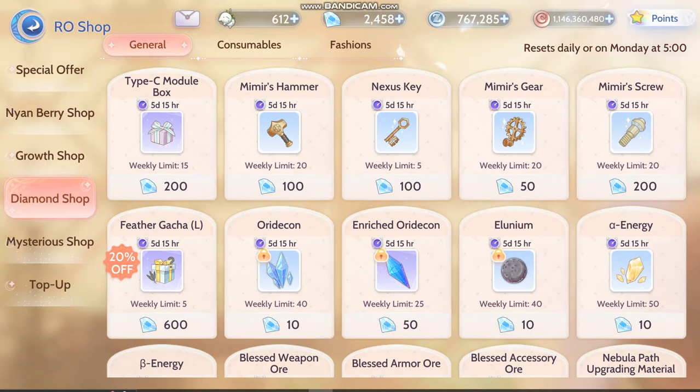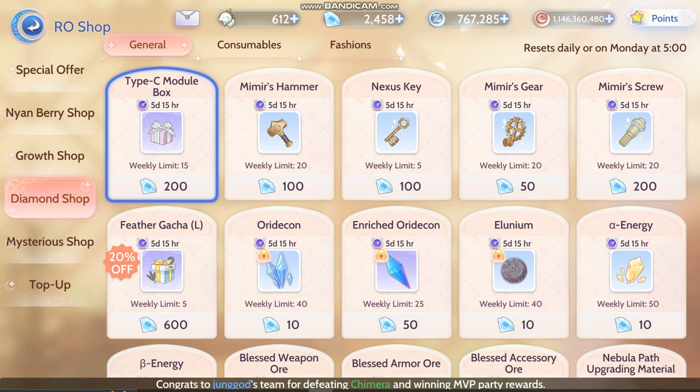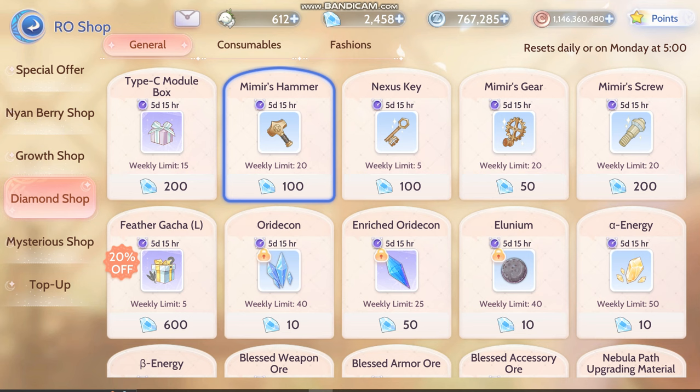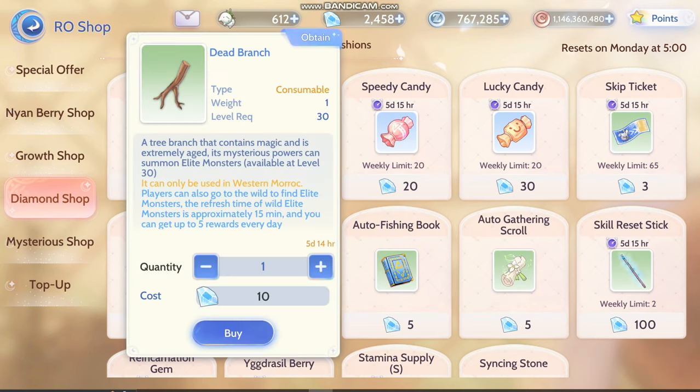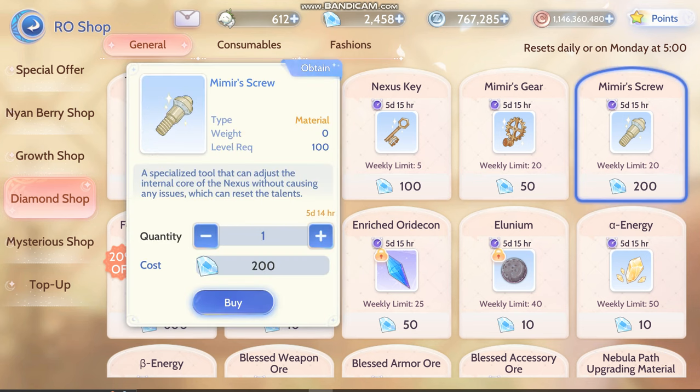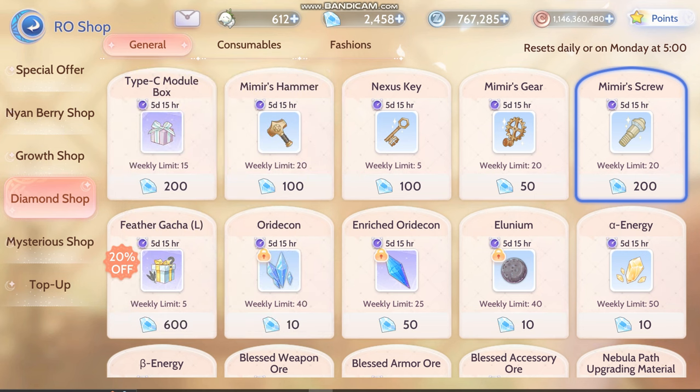Besides that, I would get this. And if you are planning to change jobs, or if you are planning to re-roll your stats for your Nexus with 5, then you should get all of this. I'm planning to buy this and this. And if you are planning to change jobs, you should stack on these Mimirs too, before you actually change jobs.